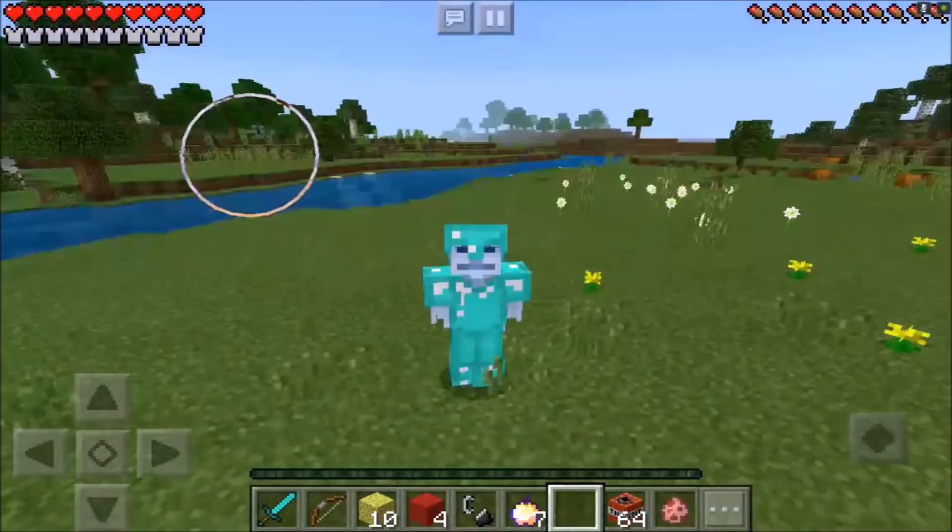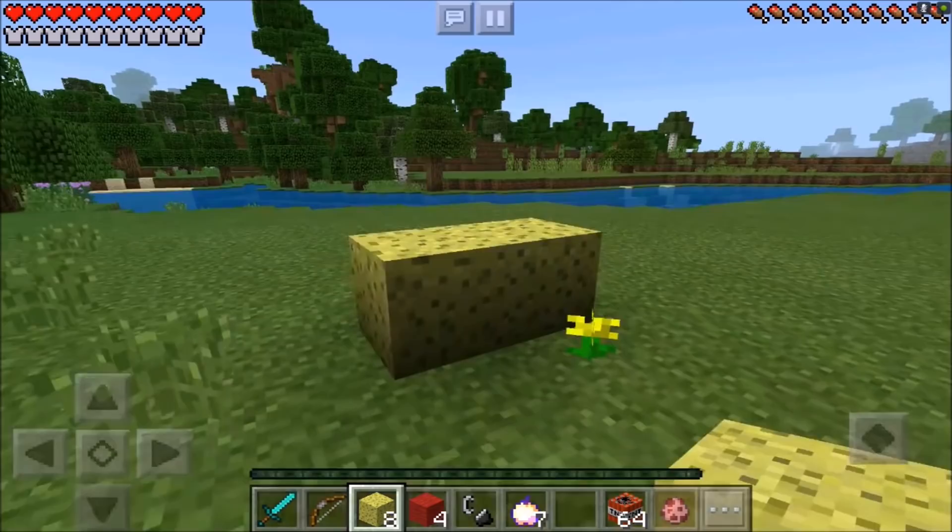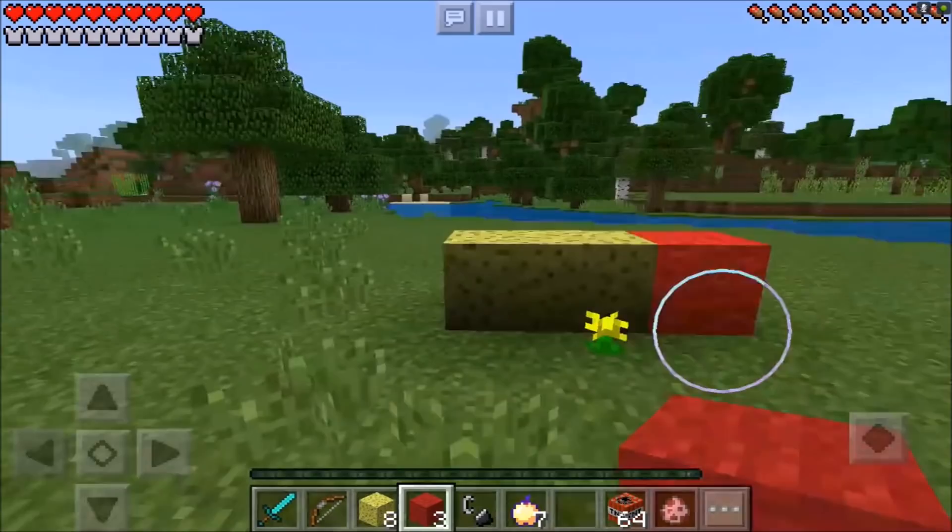If you guys actually want to go ahead and head to this dimension, you're going to need 10 sponge blocks and you want to place two of them just like that guys. Then you're going to need four red wool. You want to place one of those on each side of your sponge just like that guys. Now after you have done that, you just want to go ahead and jump on up and then place three sponge and then one red wool on top.